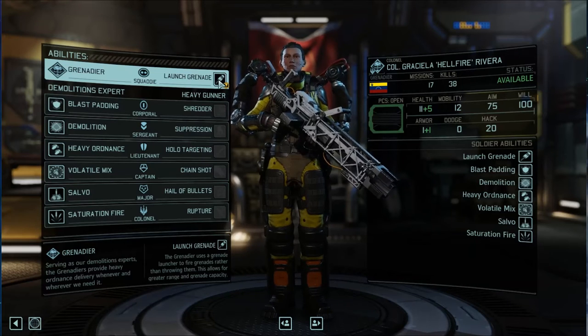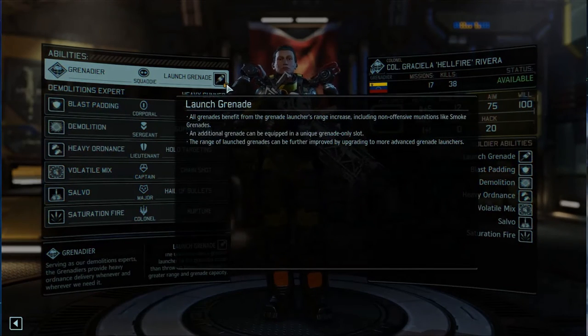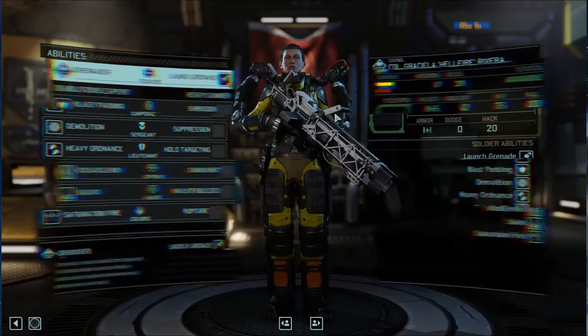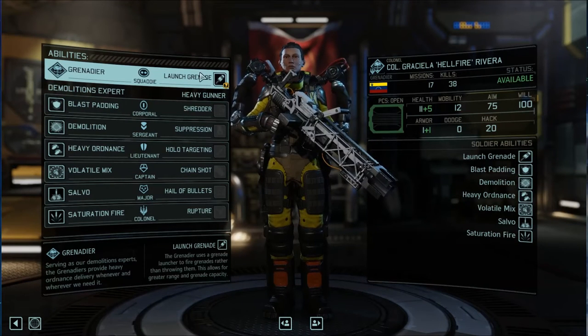The very first ability you get as a Squaddie is Launch Grenade. You have a Grenade Launcher that will launch grenades and you get an additional grenade. You can fire any grenades and get an additional shot on the grenade. An additional grenade can be equipped in a unique grenade-only slot, so you get an extra slot for a grenade — they have extra grenades that can fire from long range.